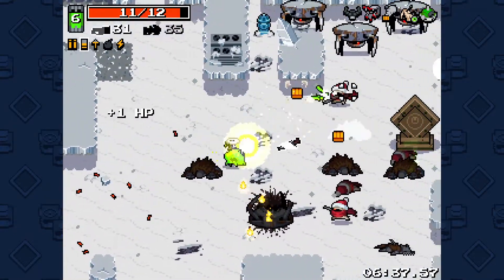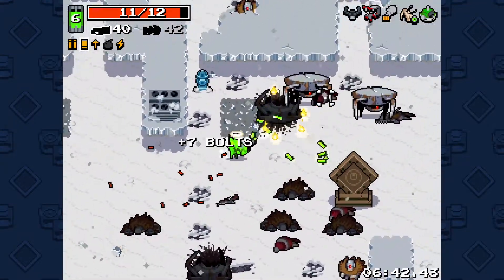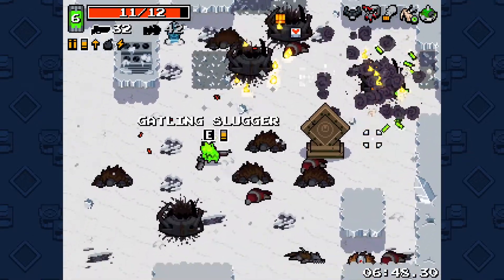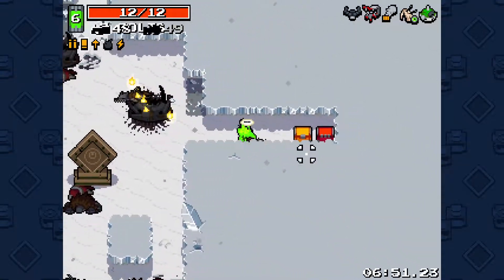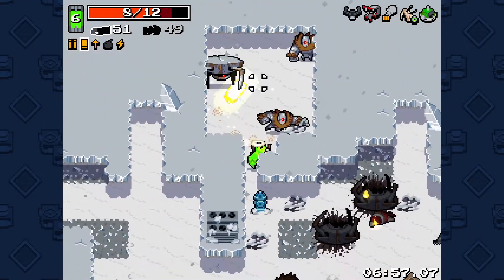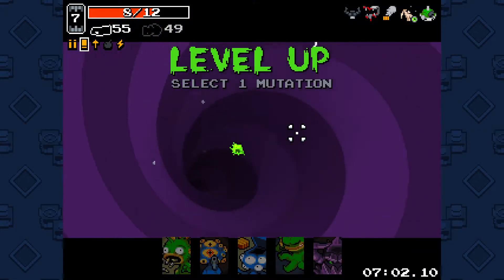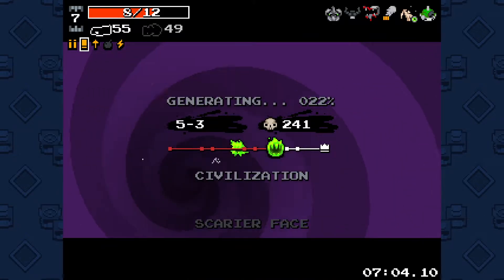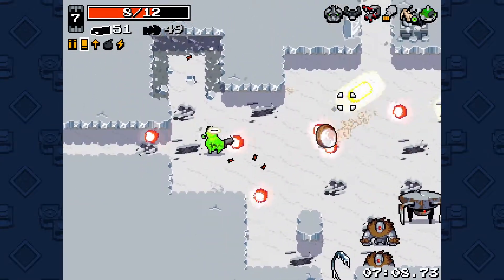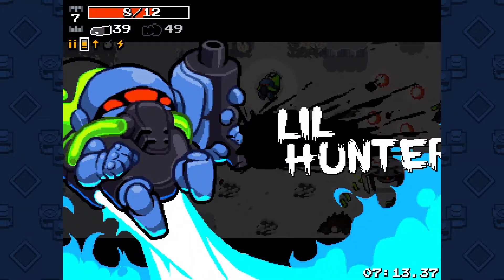God bless you, Gatling Slugger. You'll also notice I'm saving the Eraser — I'm not gonna take it, but the Eraser's cool. Eraser's really good, but Gatling Slugger is just straight up better. Nothing but wide open areas — not good for fighting Little Hunter.